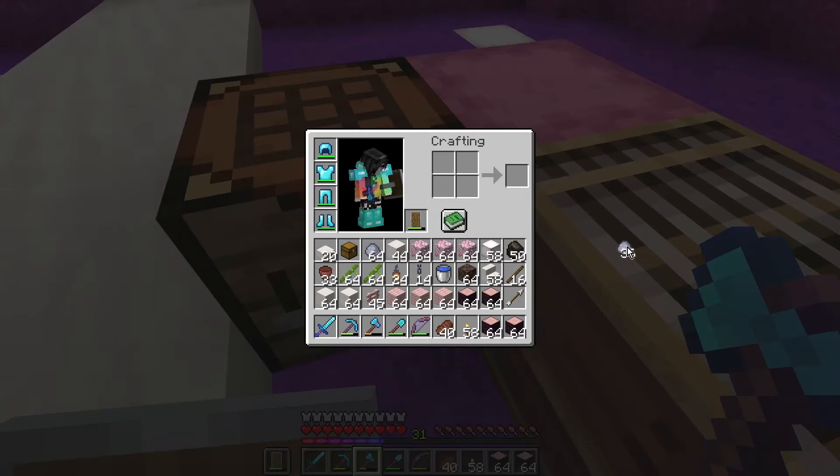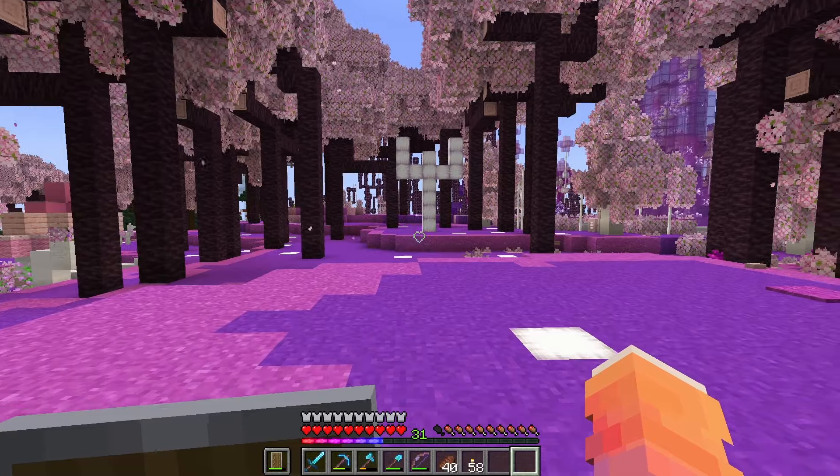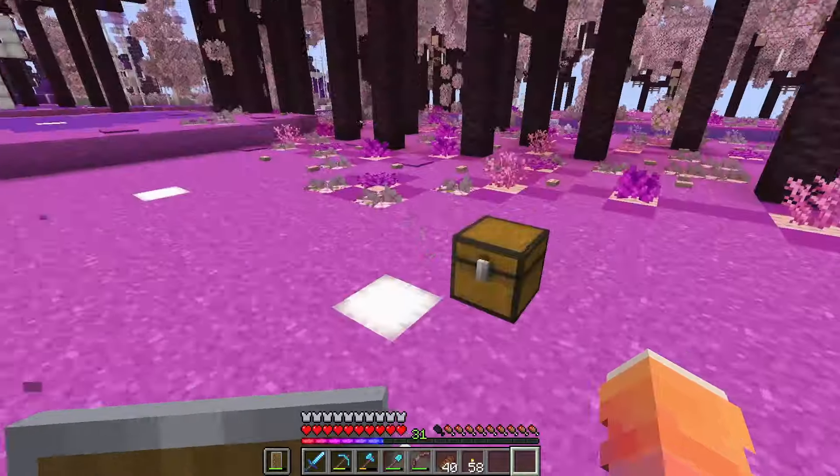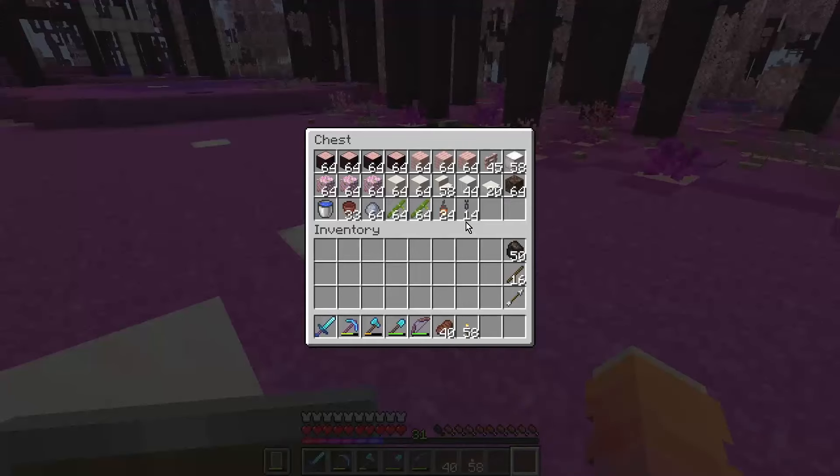Oh my gosh, love that! All right, but today what we are actually working on is I want to build a path through here. It's gonna kind of swerve through here like this, and it's gonna be all in this area right here. And what it's gonna be — are you ready for it? A hot spring! Yep, that's right. We need a nice cozy place to just chill after all this work we've been doing, so I think a hot spring is in order. We deserve it, right?